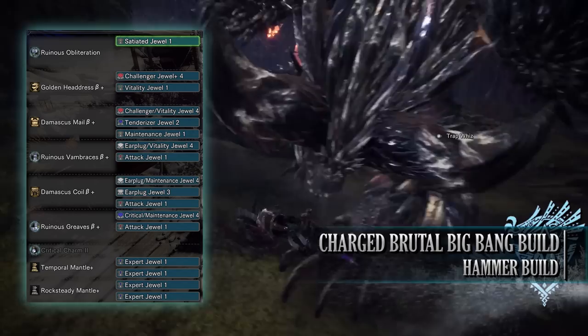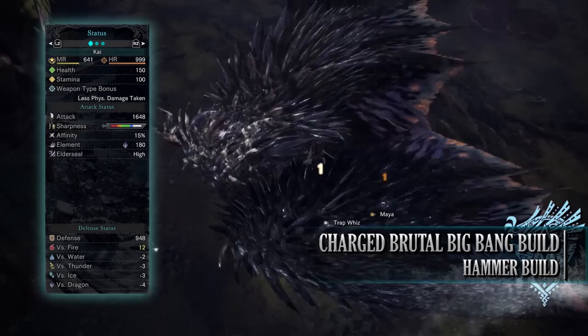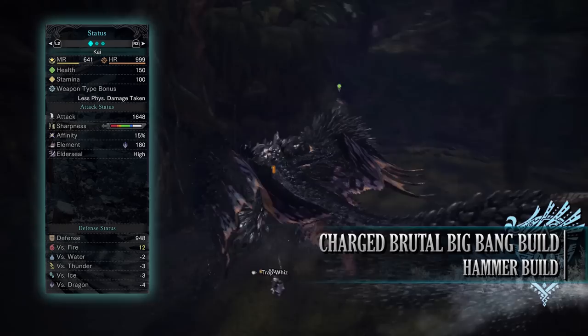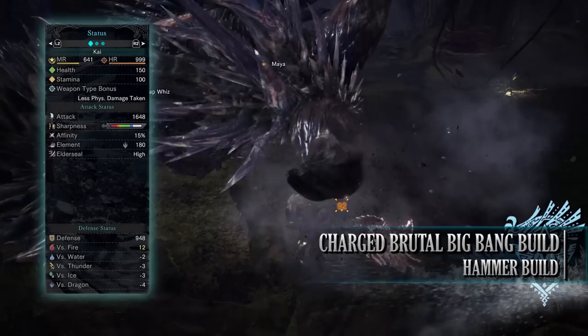With this setup you should have 150 health and 100 stamina — 200 health and 150 stamina on a hunt with consumables. You have an attack of 1648 with a large chunk of white sharpness, and 15% affinity which can potentially reach 75% when attacking tenderised monster weak points and with the agitator skill active.